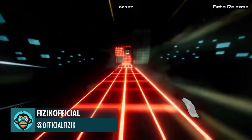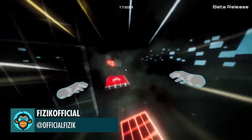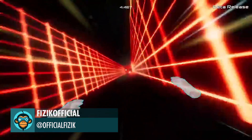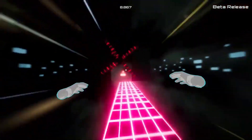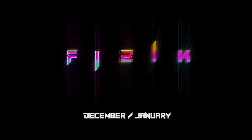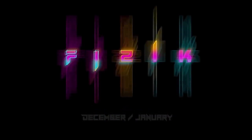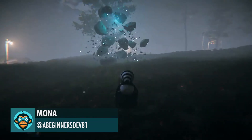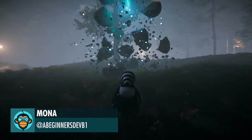You can Wishlist Physic on Steam now — the link is below. A First Look at a Night Scene using the New Day-Night Cycle by a Beginner's Dev Blog.